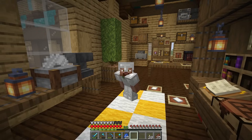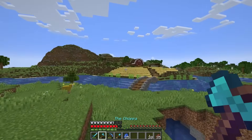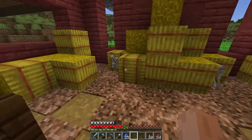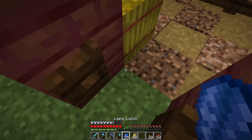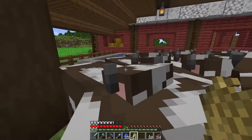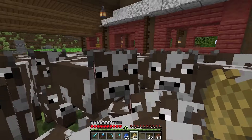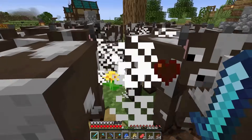Now I think if we combine these two we should have the best fishing rod possible. Off to the workshop — man I love this space. Okay, combining costs 30 levels — good lord. I have 29, so I wonder if I can breed up our cows and get enough, because I could also use a little more food. Hey cows, how are you doing today? Let's grab a little wheat — feeding time. Oh man, we're so close. Come on — there's one. There we go.